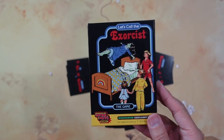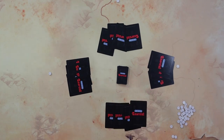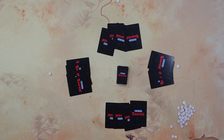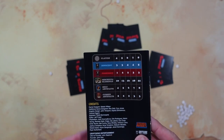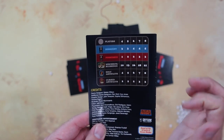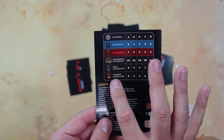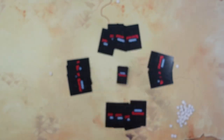So this is how you play Let's Call The Exorcist. Right now we're set up for a four-player game. This is social deduction, and the number of roles and everything varies depending on how many players. We're playing a four-player game, which means there are going to be three innocent and one possessed. The cards we have are ten mischief and blessings, four holy artifacts, and two cursed artifacts.